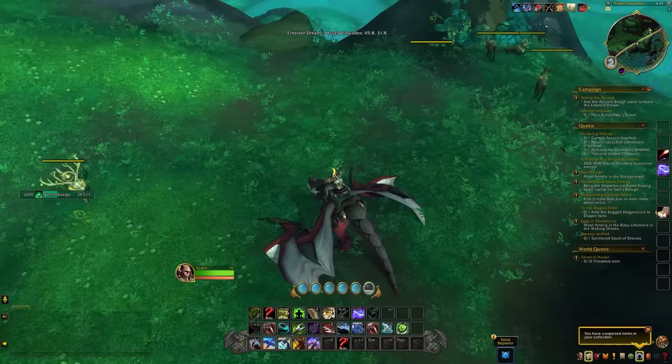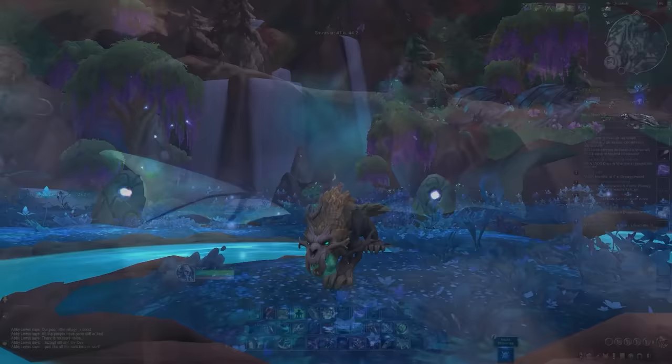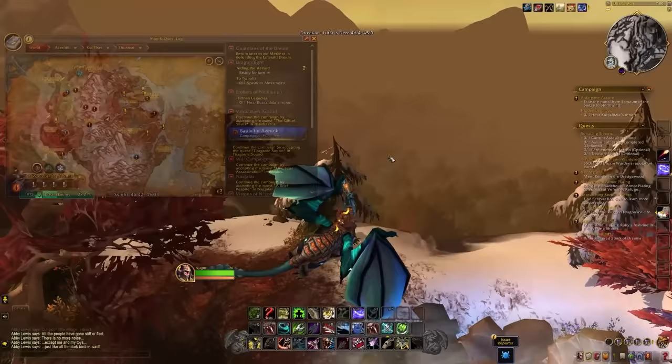The next pets are some of my favorites on the list — these are the fawn-infused pets found within Drustvar, and these are now tameable. There are going to be three different types to tame: a bear, a stag, and a cat. They are a little bit of a pain to tame and it will take some time to get what you need, but if you want one of these pets I think it's worth the effort.